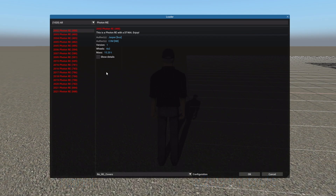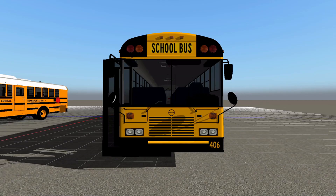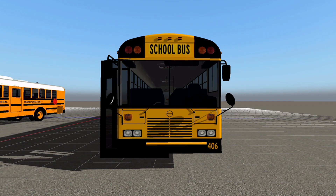With the Photon RE's, it's pretty much the same story — we have a 2002 all the way up to a 2021, and again it can be spawned with or without warning light covers. So why not stop and take a look at the Photon FE first? This is the 2005 version.